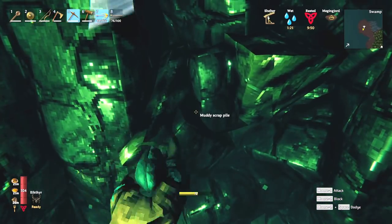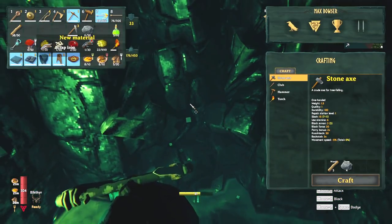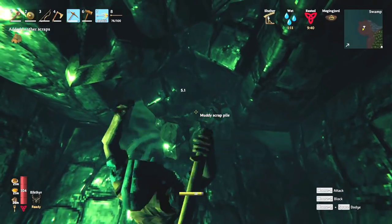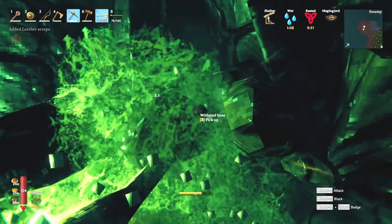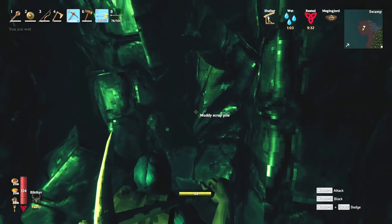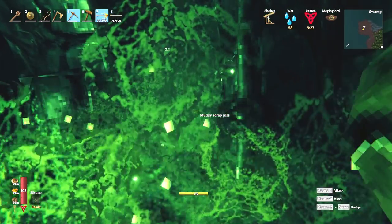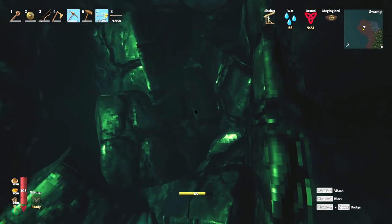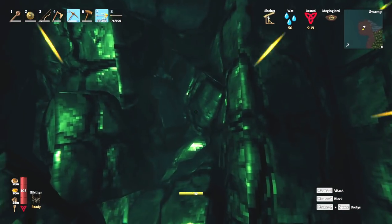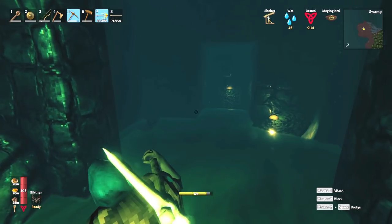This is a dead end, so I don't have to worry about it. These scrap piles will also open up into different rooms. I'd prefer to not fight as much as possible for the beginning here because I still have weak armor. I got a withered bone — I remember this stuff. Get every little bit you can. Can't quite get that one, but fair enough. This opens into another room.